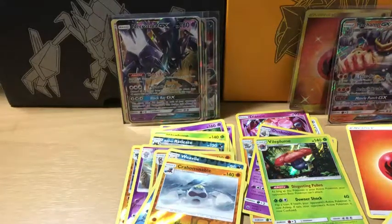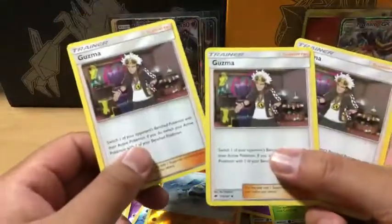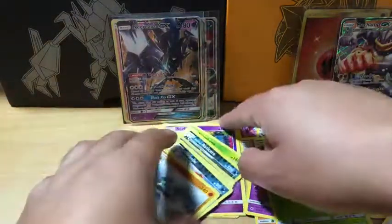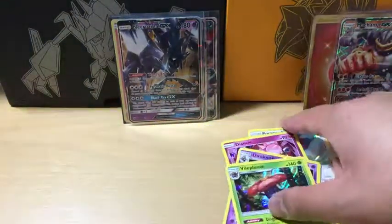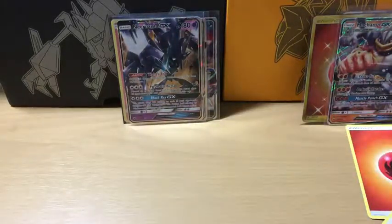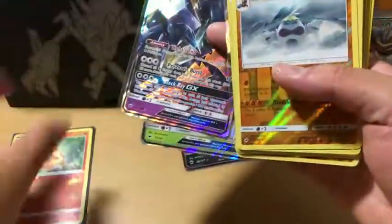That was pretty interesting — the whole entire box. This is how short printed Guzma is — we only got three Guzmas. That's pretty cool. At least we got three; hoping for our playset but that is perfectly fine. Let's get these organized. Some of them are not gradeable. The Charmander doesn't quite make it either.